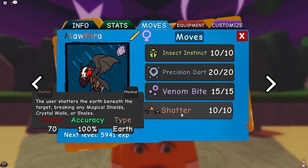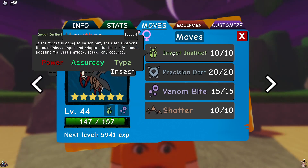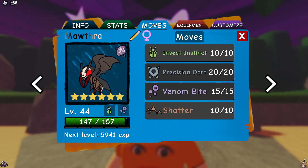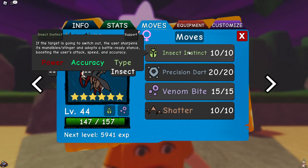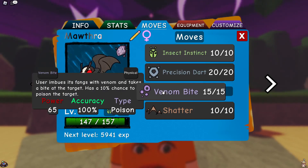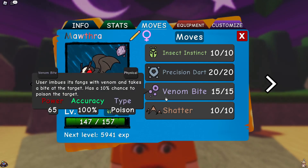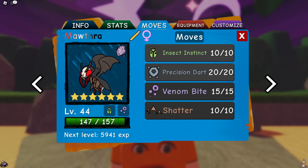Our coverage with Venobite and Shatter is already super duper strong, and put that on top with Insect Instinct forcing a lot of things out. You can't set up on it because it can just Precision Dart and break through your boosts. You can't switch out because it can just click Insect Instinct. You can't switch in an air type because it'll just click Venobite. You can't go earth type because it has levitate. Awakened Mothra has no counters and I haven't seen anyone using it.